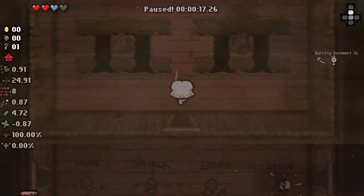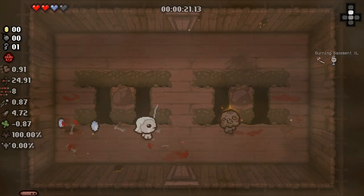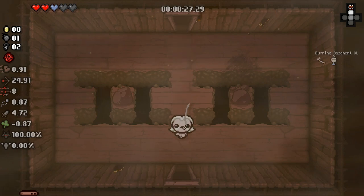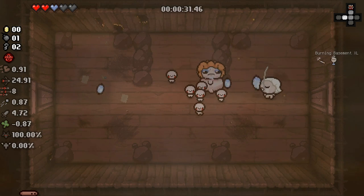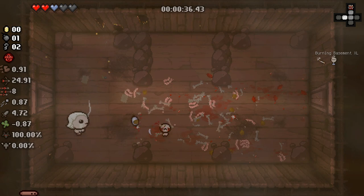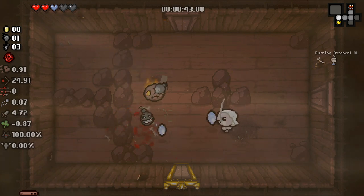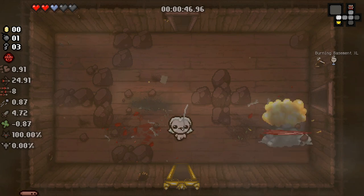And of course we have Flat Worm here as well. That should be pretty good — for the most part it should be an average damage up. We've started with good damage. I took the cigarette straight away because it gives us a black heart and some damage. It does take away a heart container, but considering we had black hearts we'll be receiving another one. And on top of that we had three red hearts — it seemed like a no-brainer.